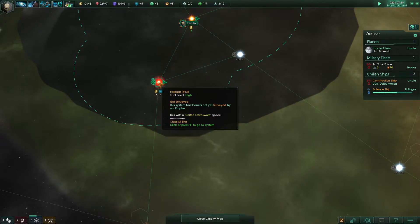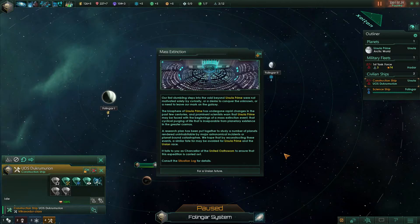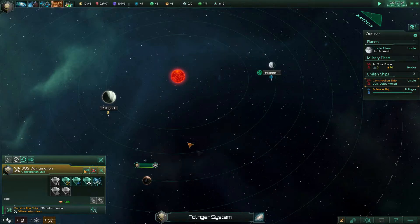We now have credits and physics research showing in this system. We probably want to task our construction ship on getting a couple more resource points here. Mass extinction event: the biosphere of Ursula Prime has undergone rapid changes in the past few centuries, and prominent scientists warn that Ursula Prime may be faced with the beginnings of a mass extinction event. A research plan has been put together to study planets rendered uninhabitable by major astronomical incidents. Begins the mass extinction through the ages event chain — situation log updated.